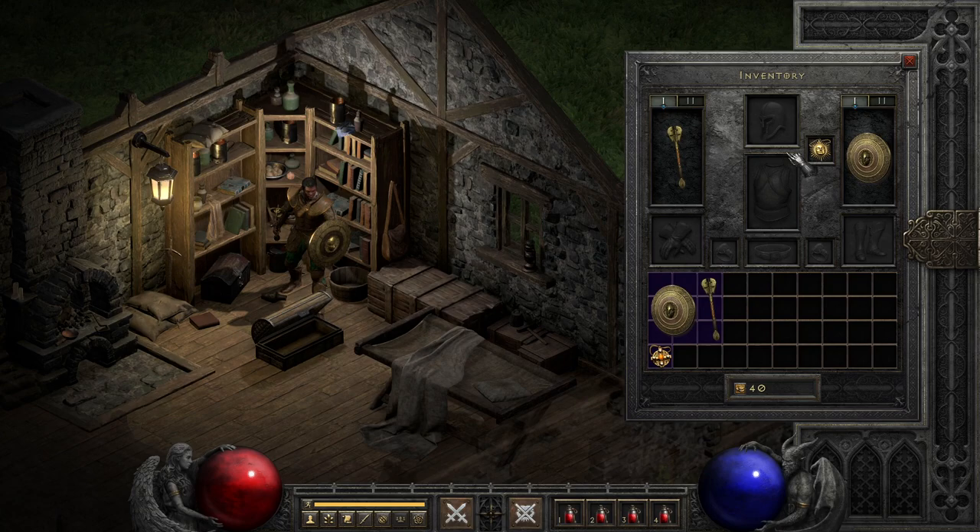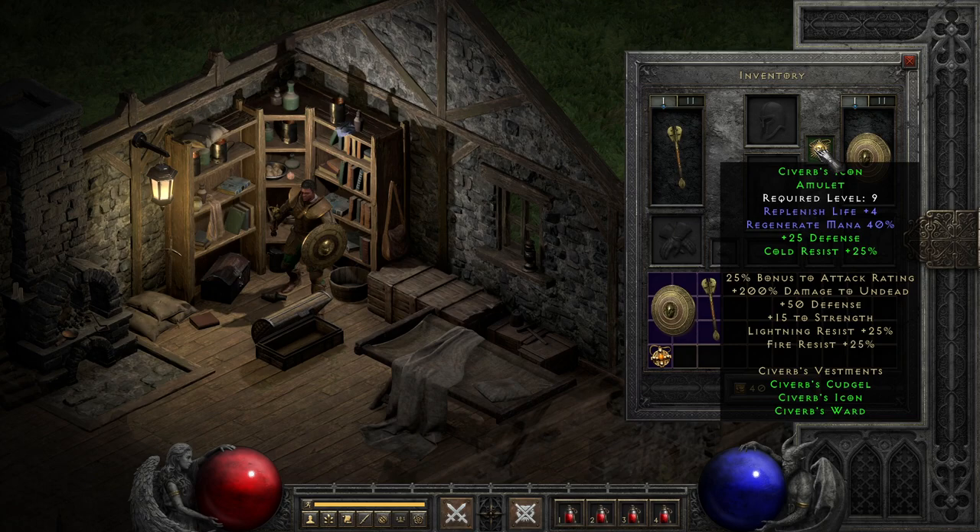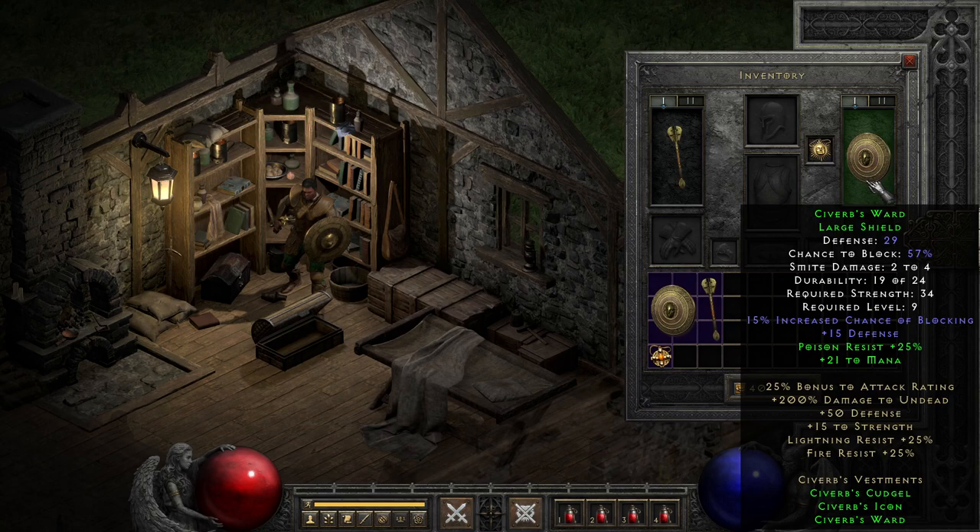For the amulet, we see something again fairly standard to set items, with natural stats for replenish life and mana regen tied with a boost for cold resist at two parts, and a flat defense boost with the full set, making it a little helpful for keeping you alive and kicking for a while, but not necessarily being the cornerstone of any real build you're going for.